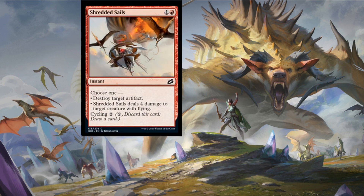Next card is Shredded Sails — costs one colorless mana and a mountain for an instant. Choose one: destroy target artifact, or deal four damage to target creature with flying. It also has cycling. A really versatile card with different modes giving the best opportunities for different play patterns. I'm really liking the different choices that Wizards are providing — whether it's late game removal, spot removal, or getting rid of those pesky flyers.